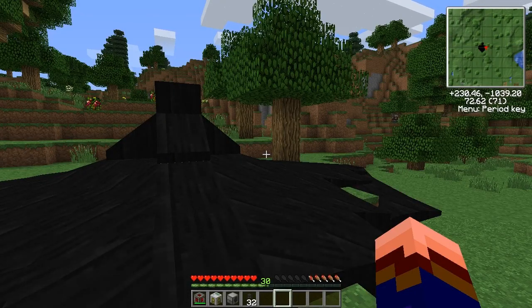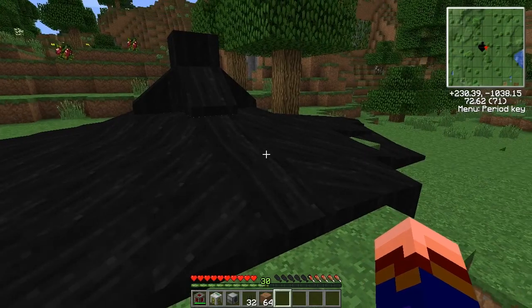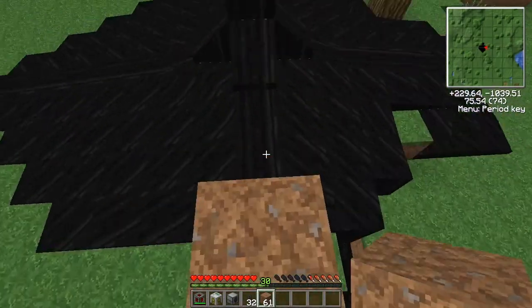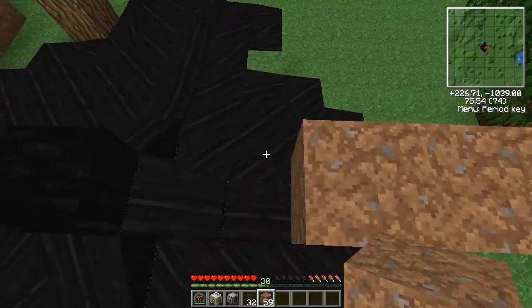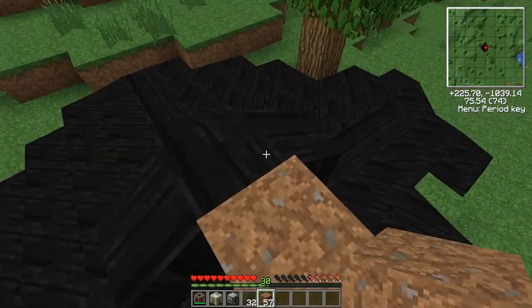Howdy, my name is Larian, and this is an oil well in desperate need of pumping. When you're using oil as a source of Buildcraft energy, one of the most obnoxious problems is that it is never, ever where you want it. You have to go out in the middle of the desert, or the middle of the ocean, or whatever, and your base is kilometers away.